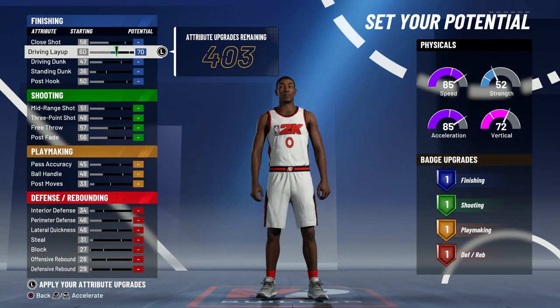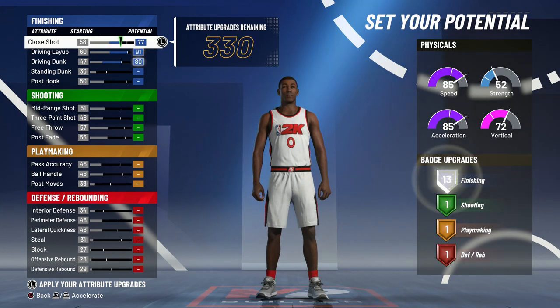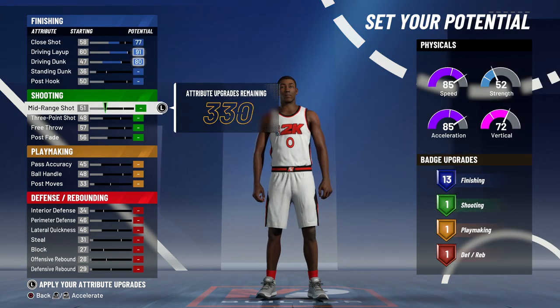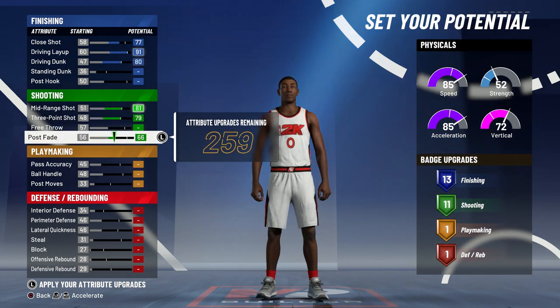For the finishing attributes, you want to max out your driving layup, max out your driving dunk, and put your close shot up until you get 13 finishing badges. For the shooting, you want to max out your mid-range, max out your three, and put your post fade up until you get 13 shooting badges.